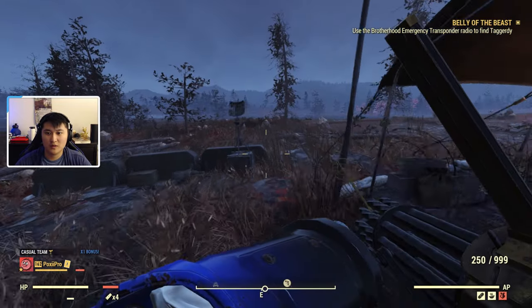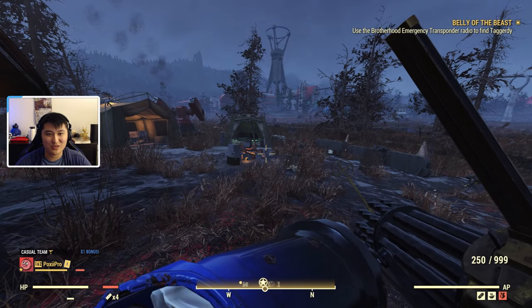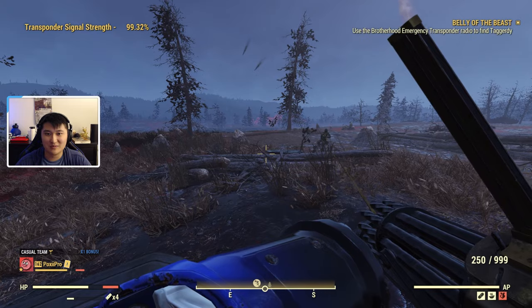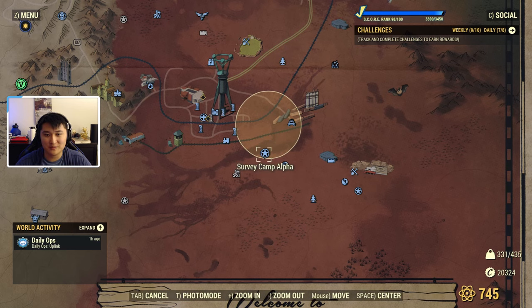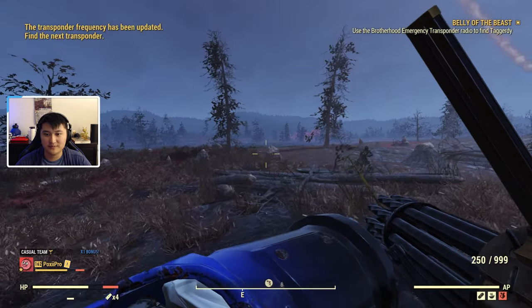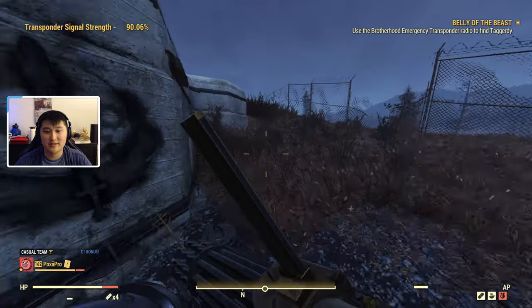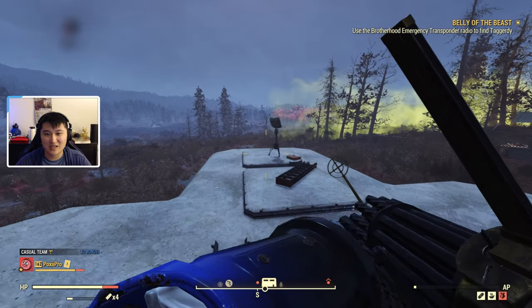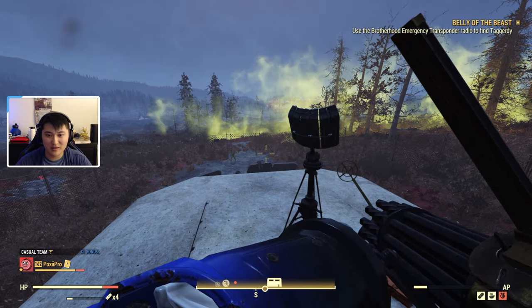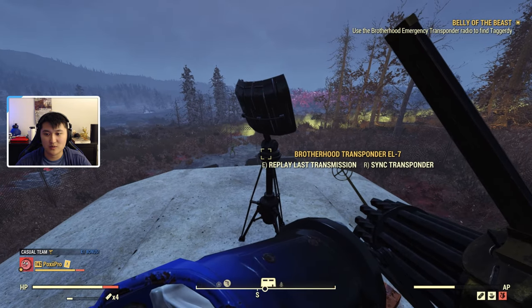Shoot the Assaultron! After you clear this camp — it is kind of heavily guarded, there was a three-star legendary Assaultron — I repaired the missile launcher but it didn't really help that much. The third location is going to be on Survey Camp Alpha, right here on the map. Just sync the transponder. While you're in this region there are going to be Scorched Beasts spawning — you might as well take them down because you have a chance of getting Ultrasight Power Armor mod plans. The fourth location is going to be right on top of Drop Site V9, and you just want to go ahead and sync the transponder.